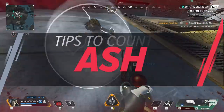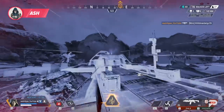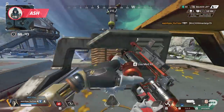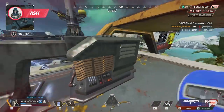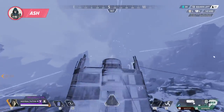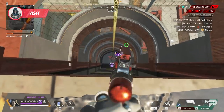Where better to start than with a pick that we're all still adjusting to having in the game — Ash. Her portal changes the way we think about how quickly and quietly a team can relocate themselves, and this is her biggest strength. The best way to handle this is to play aggressively around the enemy Ash portal. Tons of Ashes will ult their team into a building or behind a rock to get themselves in a better position, and it's important that you don't let them get their bearings and secure their lines of sight.